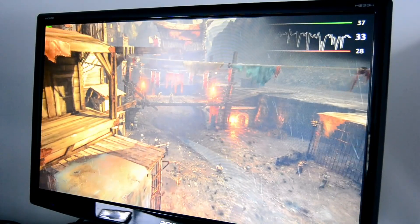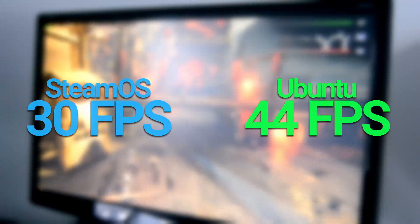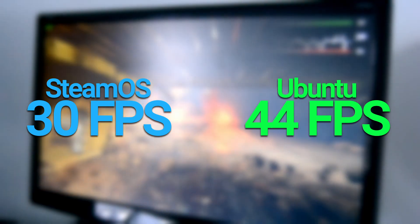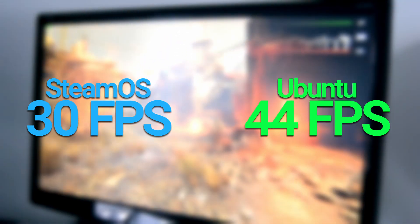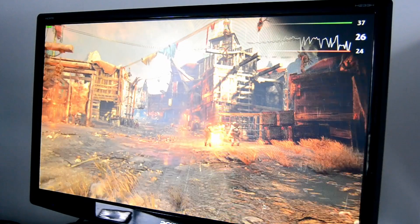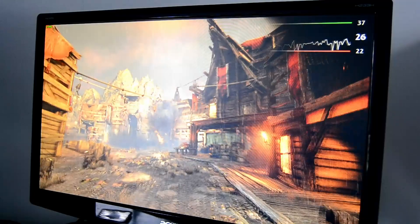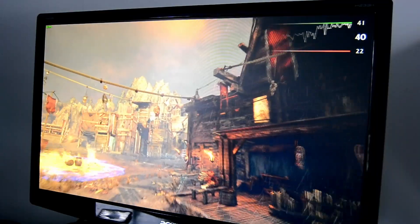Shadow of Mordor, which is a somewhat graphic-heavy game, only went up to an average of 44 FPS on 720p medium, but the extra 14 or so FPS may make a huge difference to most people depending on their preferences. I would not by any means grab a GTX 460 for a game like Mordor, but again, the graphics drivers increased the performance by almost half of the original score.